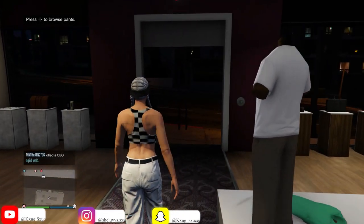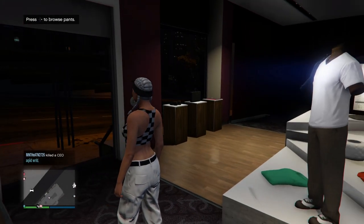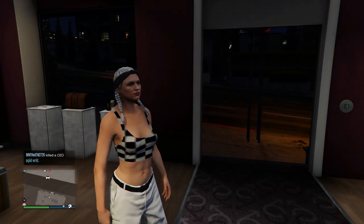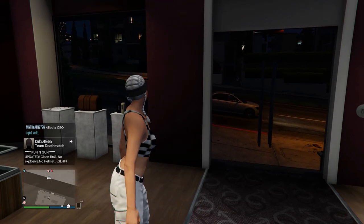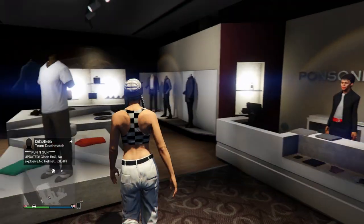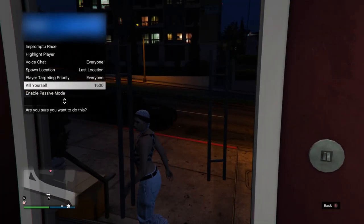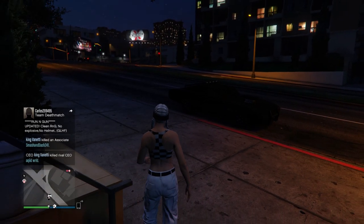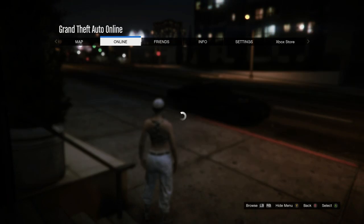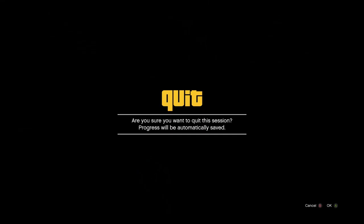Before you start, make sure you equip the outfit that you don't want to lose. Once you're ready to start the glitch, come to the clothing store, open up your interaction menu, go to your spawn location and set it to last location. Once you've got that, hit your pause button, go to online, and click on swap character.